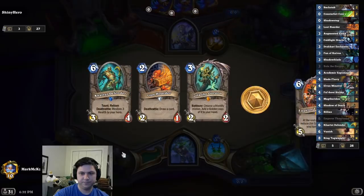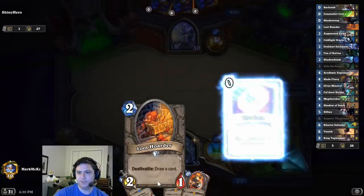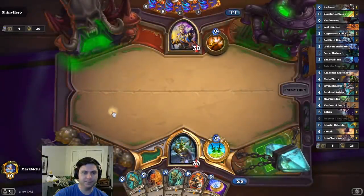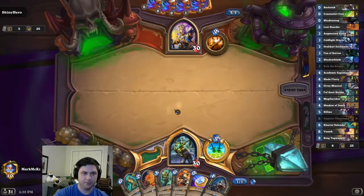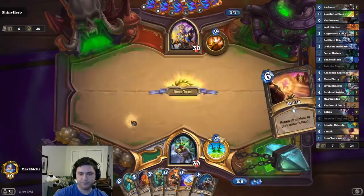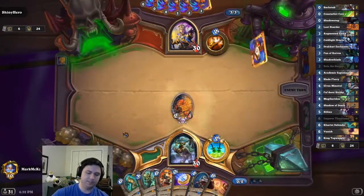Another Priest. We played overwhelmingly Priest today, which is interesting — 28%, next highest is a Mage at 21%. People like their Priest. It's a pretty good hand, actually. Promising. Could still be Quest Priest, unfortunately. But let's hope not.